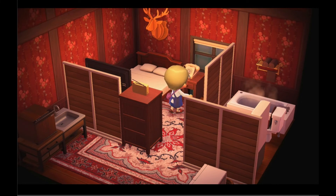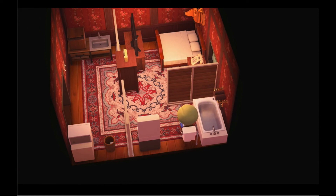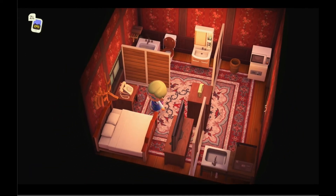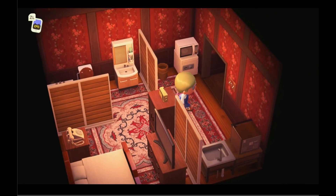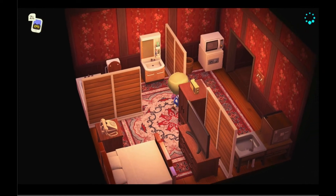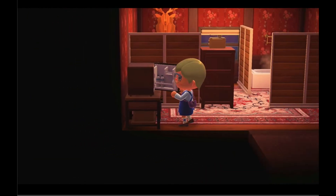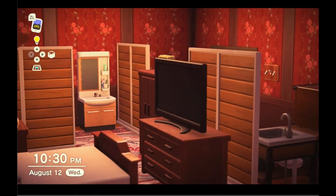We have access to the bed, we've got our phone, and then we can walk over to the bathroom and we have access to the tub, the toilet, and the sink. I think this looks pretty good for our first room — it's such a tight fit. I wanted to fit a desk and everything in here, but I at least want every room to have a little mini kitchen, a microwave, a bathroom, and a bed. Harv's Island deceived me, but I'm happy with how it is. Those little bottles of water in the fridge are cute!